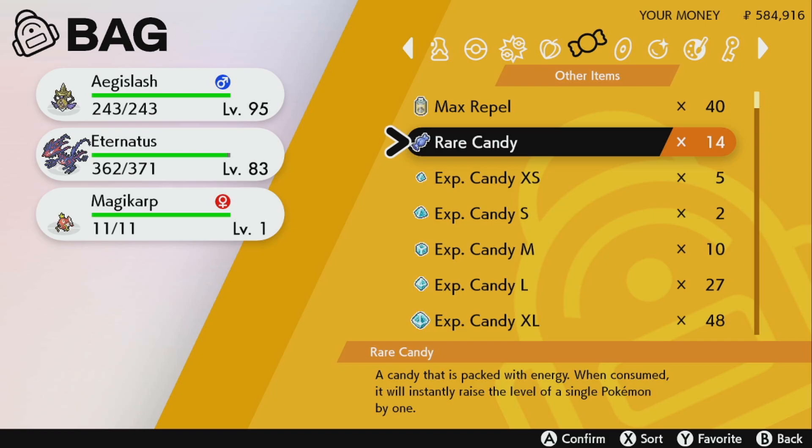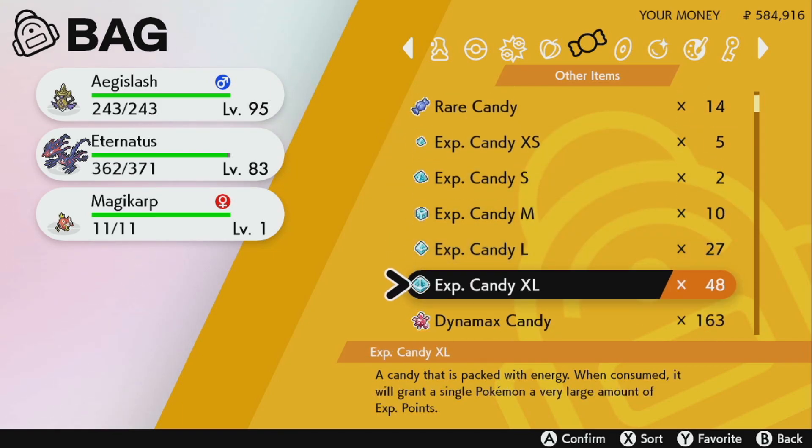We're also going to talk about rare candies. If you're early in the game and you have a lot of rare candies, do not use them — save them. Rare candies give you a level no matter what experience is needed for the Pokemon to reach the next level. With an exp candy, you only get the fixed experience the candy gives, so if you need 60,000 experience to level up and use one candy, you only get half the experience needed.